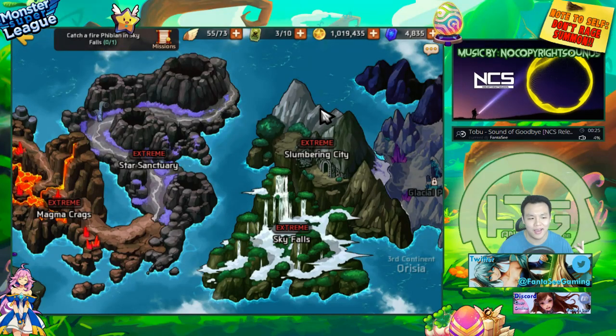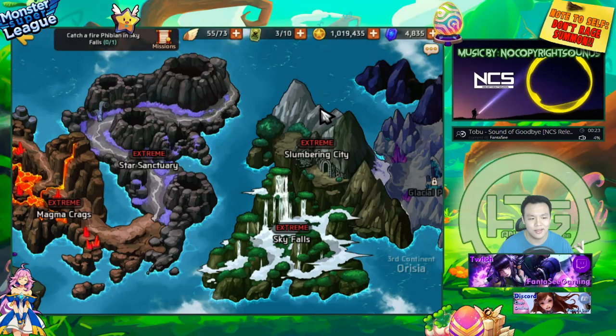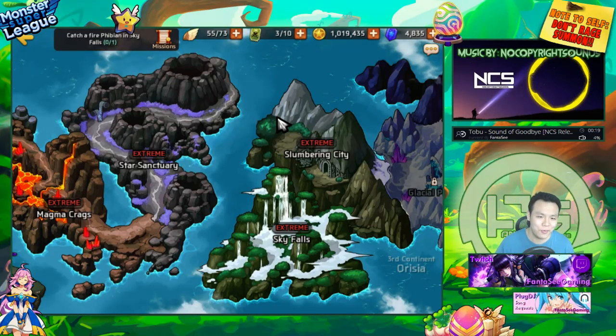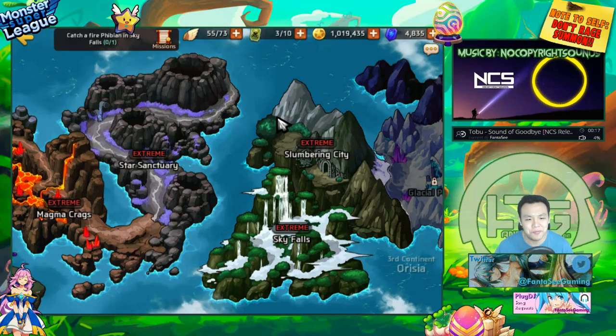The other thing is, if you're farming on maps above Star Sanctuary — like Sky Falls or Slumbering City on extreme — the efficiency on those maps is so high that you will actually get more gold. Every time that you convert the gold into astrogems, you actually get more astrogems. So you're basically farming more astrogems while getting sigils and event monsters.